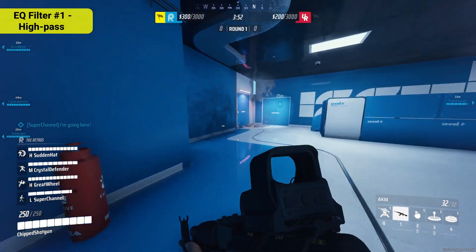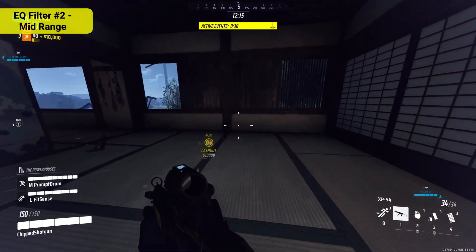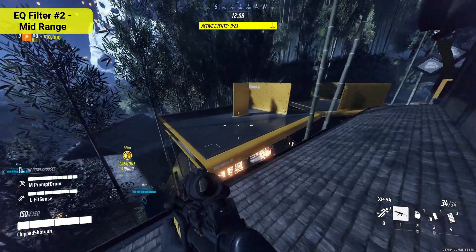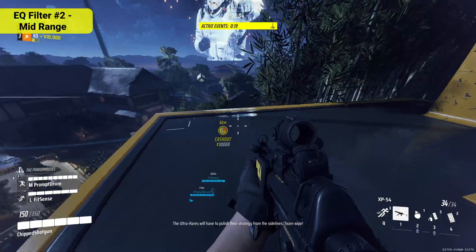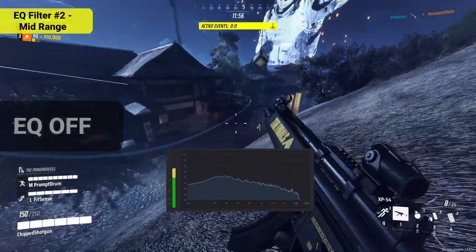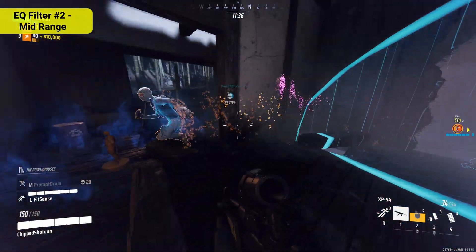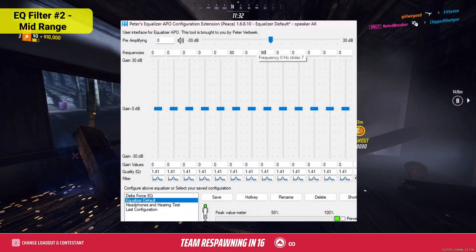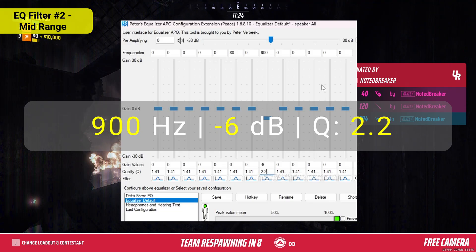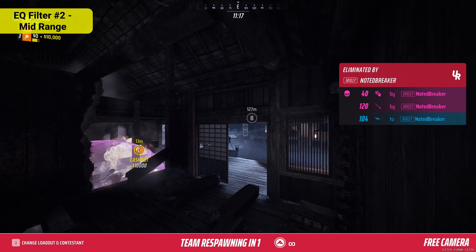This helps to create more headroom in the mix and balance out the sound. Next we'll make an adjustment to the mid-range, addressing the crowded area around 900 Hz — where a lot of the game's spectacle lives: the announcers, the audience, and other immersive effects that I think are too forward in the mix. We'll fix this by creating a notch at 900 Hz, reducing it by 6 dB with a moderately wide Q of 2.2. With the mid-range cut applied, the same clip now sounds like this.